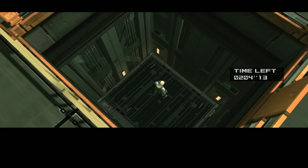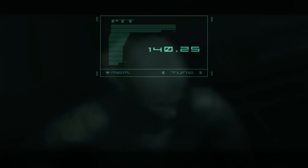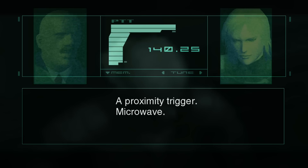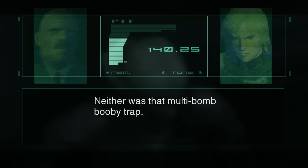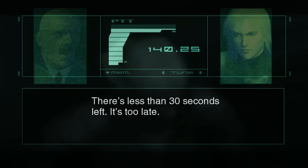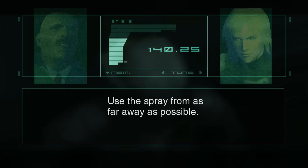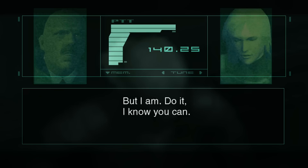Raiden, Plissken — listen carefully. What is it? I fell for it. Fell for what? Fat Man has my number. A proximity trigger. Microwave. Microwave? With a seven foot range. It's not a technique I taught him. Neither was that multi-bomb booby trap. Looks like he's far surpassed me as far as explosives technique goes. Pete, get the hell out of there. There's less than 30 seconds left. It's too late. No! Plissken, get away from Strut H as fast as you can. Raiden, keep your distance. Use the spray from as far away as possible. Me? You can do it. I know that. I'm not so sure. But I am. Do it. I know you can.